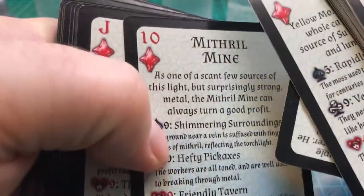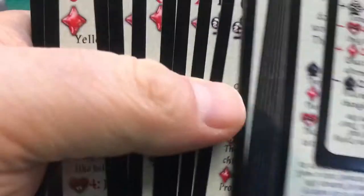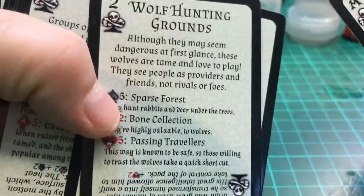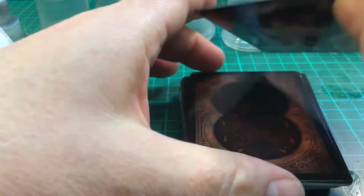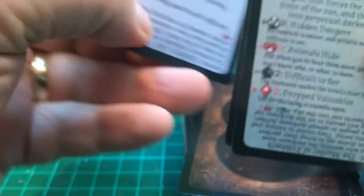There are all sorts of locations in the deck: farmer's market, merchant cavern, diamond mine, narrow cave opening, green leaf, large fang claw territory, a place for sale, wolf hunting grounds. You can just use these for random places to visit in your solo RPG — just shuffle them up. There are also joker-type cards like total eclipse and unmapped town, which are slightly different.